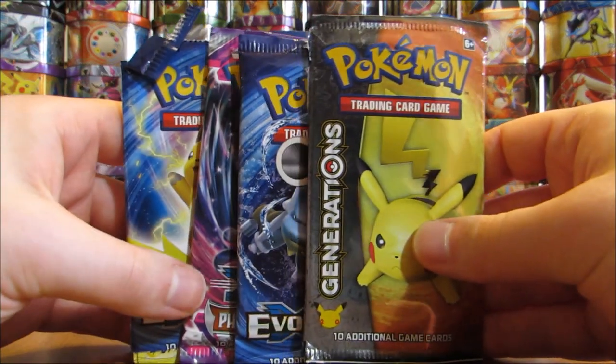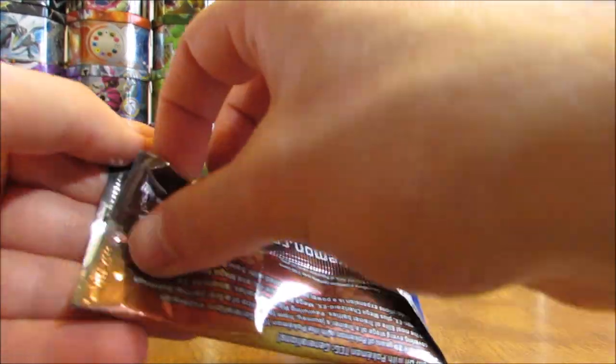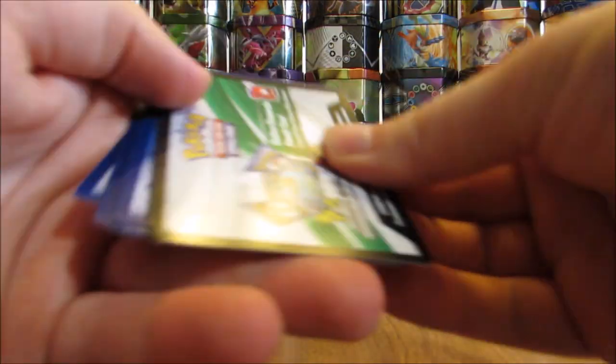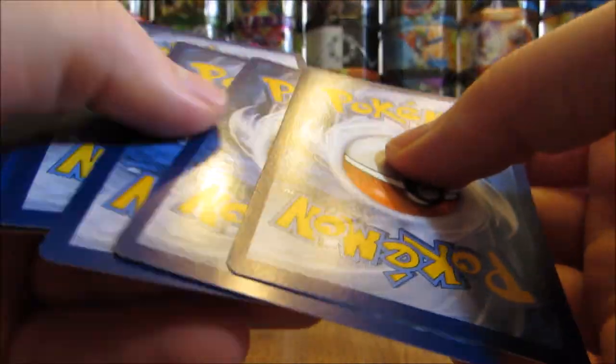I have four custom packs now to open up. Starting with this Generations Pack — Pikachu on the cover artwork. They said to do the card trick. It looks like they've included a code card on the inside. Of course, I give away all the codes that I get in my openings. Three and two is what the card trick was.